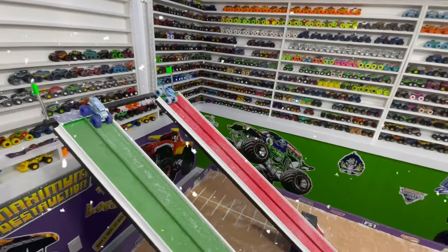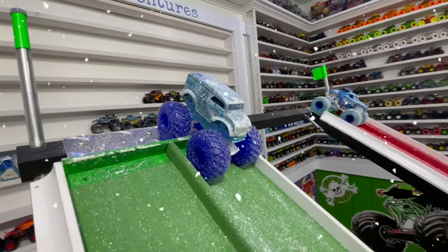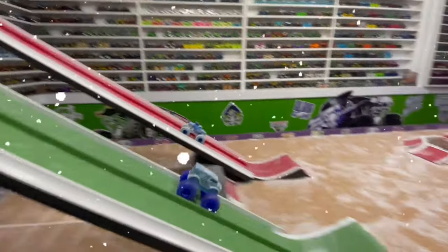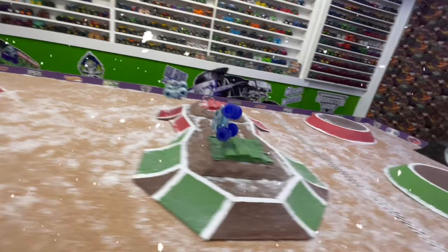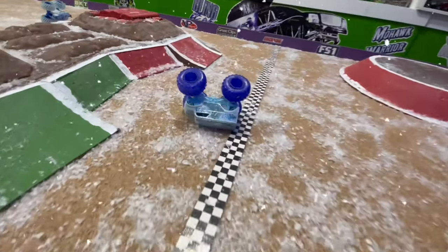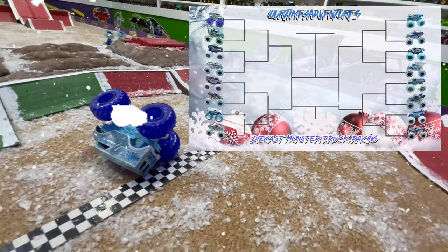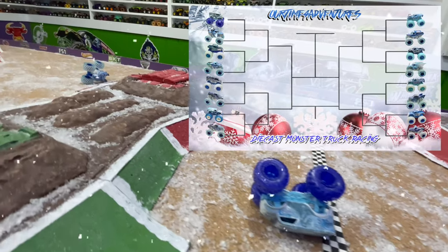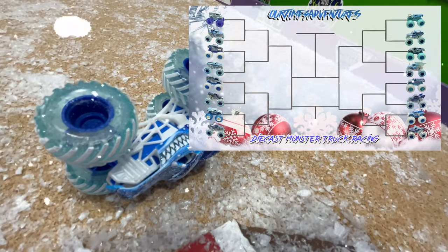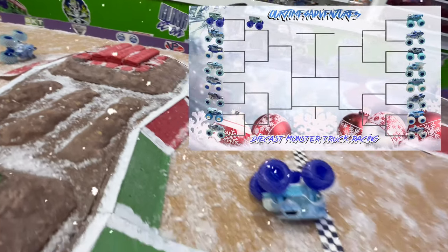Let's see how these ice trucks can handle the snow. Up first, we have Hot Wheels Delivery in the green lane taking on Spin Master Monster Mutt Dalmatian in the red lane. Green flag, and they're off. Hot Wheels Delivery coming into the jump. Dalmatian starts to crash before the obstacle. Delivery crashes up over the obstacle but makes it to the line to take the win. With the first pair out of the gate, it's apparent the Hot Wheels Blizzard Bashers handle the snow a little better. Hot Wheels Delivery takes the first win moving into the next round.